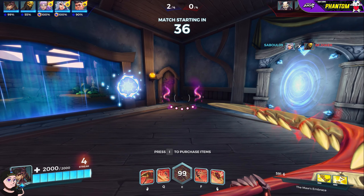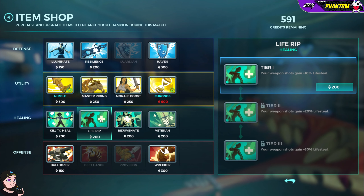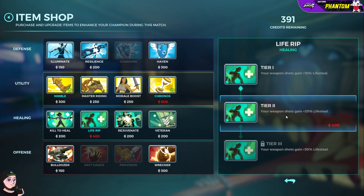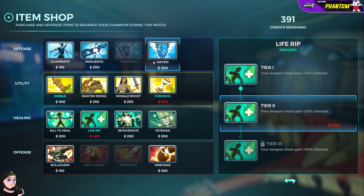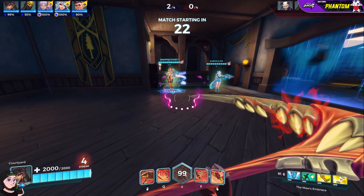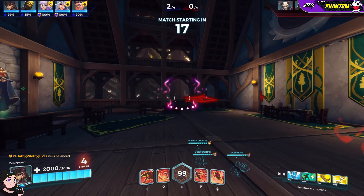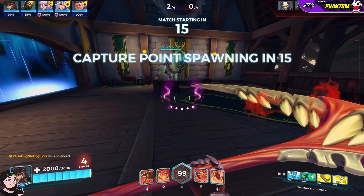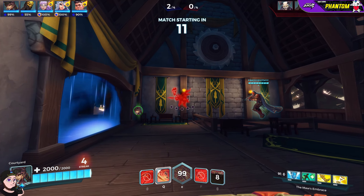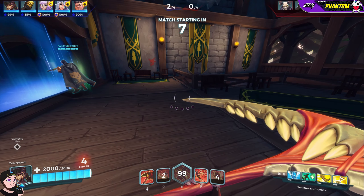So either Vora's really strong, or the enemy team is having a bad day — very likely having a bad day. To add to our lifesteal, we're going to go Life Rip, because I think Life Rip along with passive lifesteal is kind of broken. And because she's low health, we can't not have Haven to reduce the damage we take at 2,000 health. Vora's balanced — she's so strong. I think everything I just did in that game was 100% fair.